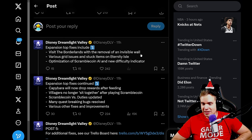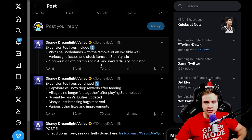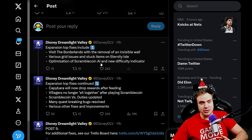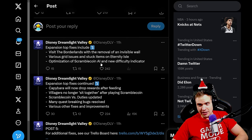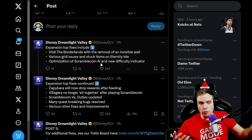I do not see anything about the Russian dolls for Jack Skellington. Those are very annoying because a lot of people cannot unlock him because they can't find the final doll. Optimization of ScrambleCoin AI and new difficulty indicator — now this one gets me a little bit scared. I've seen a lot of people complaining about how difficult ScrambleCoin is, and I wonder if their optimization of the AI was to make it easier. I hope not.